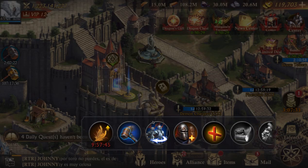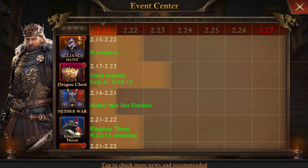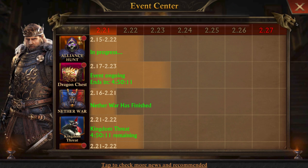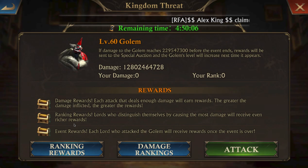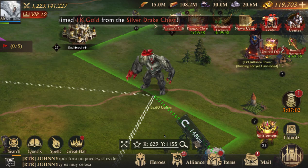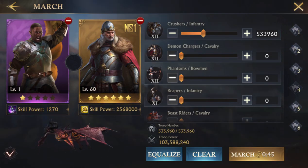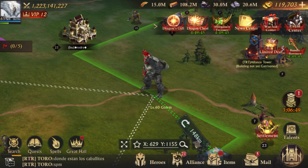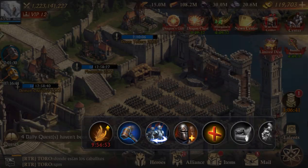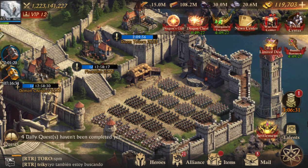The next thing you want to do is make sure the distance to the Golem is not too far, so that it doesn't take three minutes to get there — you'd run out of your Colossal Talent buff. But you also don't want it too close, because then you won't have time to do the swaps. I like it between about 25 seconds and one minute. I'm at 45 seconds — that's pretty perfect. Now I'm going to go back into my city and apply this buff. Remember it's only 30 minutes long, so you need to be ready to roll once you set it.